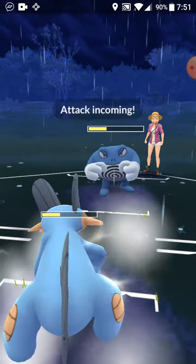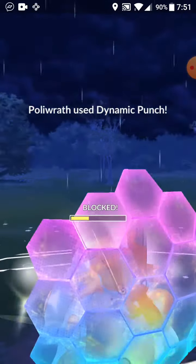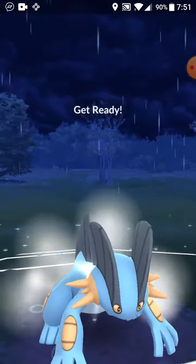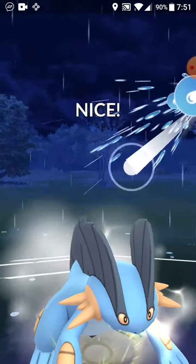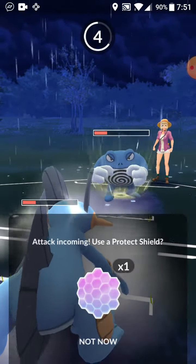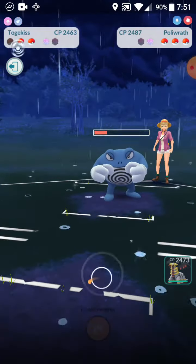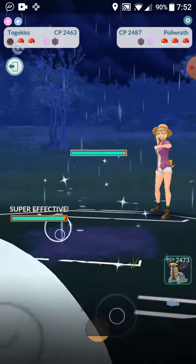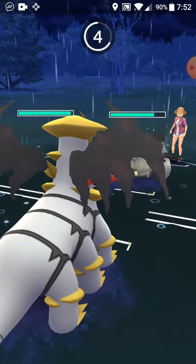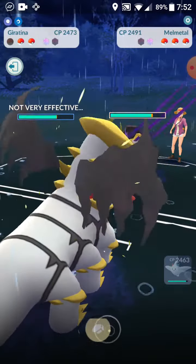Poliwrath is a very tanky Pokemon. I think we can get a shield off with this Earthquake bait — actually we're gonna do Hydro Cannon instead, then charge up to an Earthquake for the bait. See if it works — we have a Hydro Cannon and a half ready. See if they fall for the Earthquake bait. Yep — shield off. We're gonna let it go through then farm down with Togekiss. This could be a very long matchup — I have Ancient Power which is still good against Rock types.